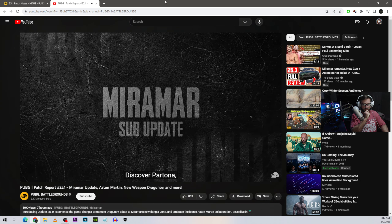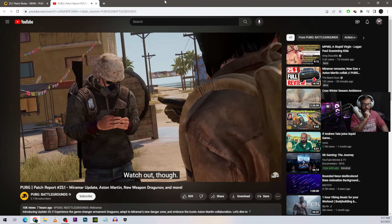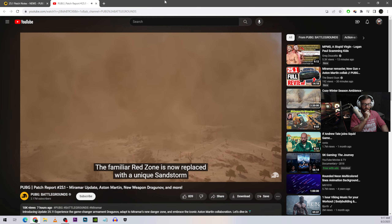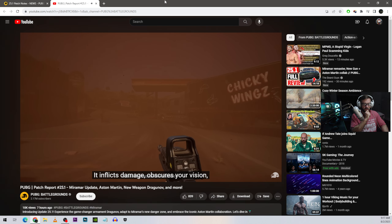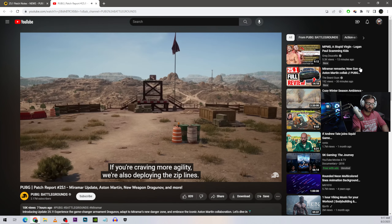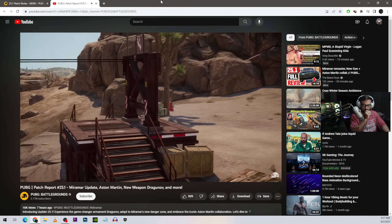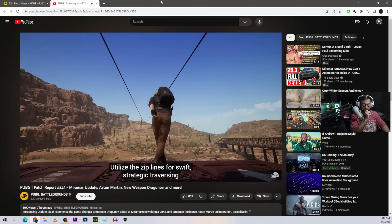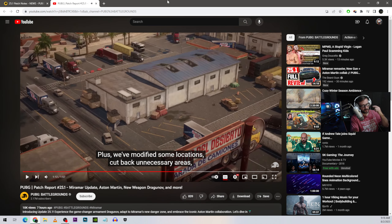Up next we have the Miramar sub-update. Discover Partona, a new territory with opportunities for exploration and looting. Watch out though — the familiar red zone is now replaced with a unique sandstorm that sweeps the battlegrounds. It inflicts damage, obscures your vision, slows your pace, and wreaks havoc on your electronic gear. It's basically the cyclone from Vikendi now put on Miramar. They're also deploying zip lines for swift strategic traversal between islands and bridges.